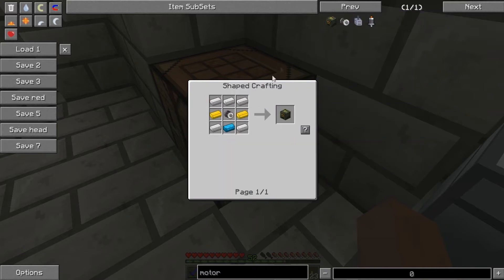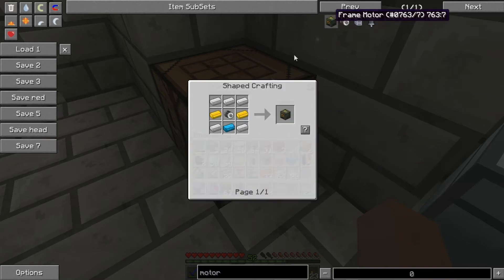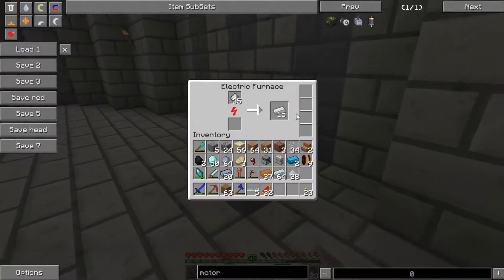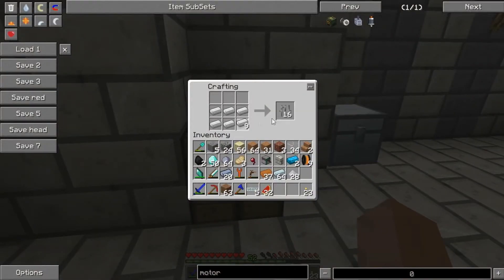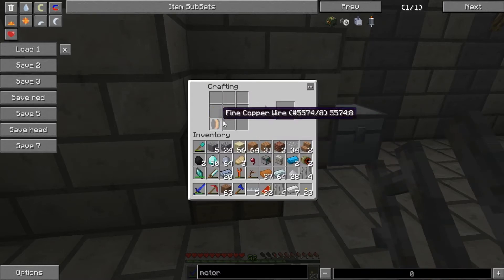So now if I put copper with the draw plate it gets me copper wire - I need eight. One, two, three, four, five, six, seven - nine, apparently I can't count at all. And then I just need iron bars - so much iron involved in this. Okay, that should be enough for now - if I make these into bars, then I think it's iron in the middle and copper in the corners. That's two copper coils - yes, that's all I needed.